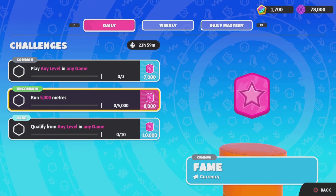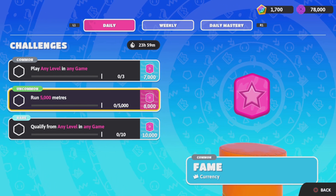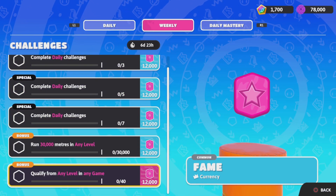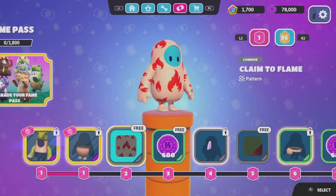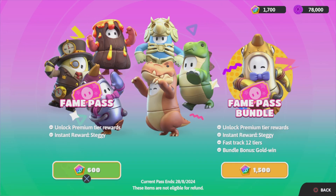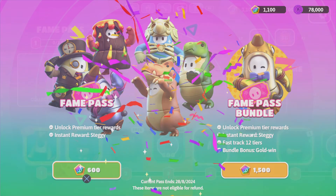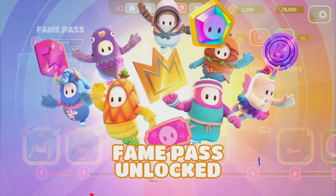Whoa, the Fame looks different now — it doesn't have the white one on it, no white lines anymore. Let's check. First things first, we're going to buy Fame Pass 12. Oh my god, this new one is so cool! The poster looks good — it looks like a new animation. Let's go! Fame Pass: Unlocked!